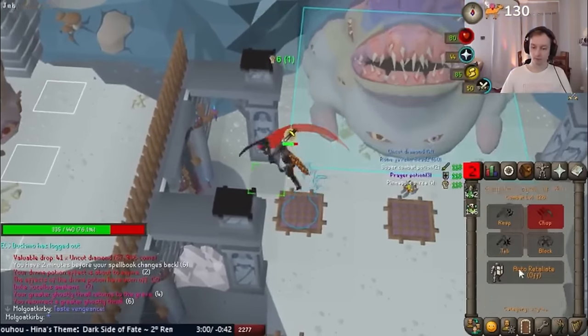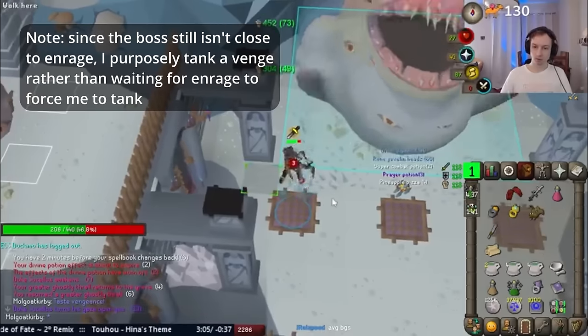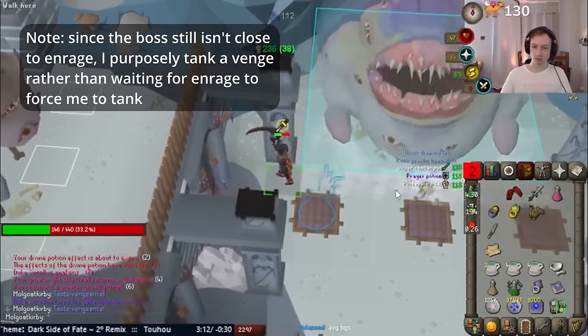With Scythe, I really should have gone for double venge at the start, but it's not a big deal as I'll be forced to tank a hit later on anyways. After 5 Scythe hits, we do our claw spec. This is important as it allows us to avoid tanking any hits, at least until enraged events happen.